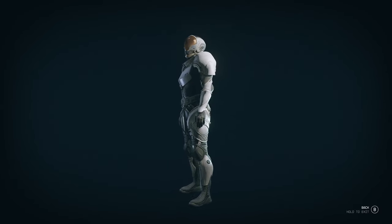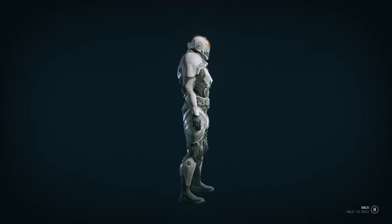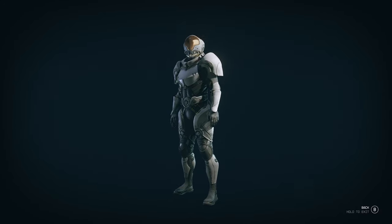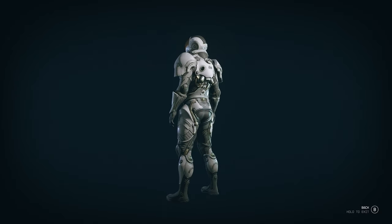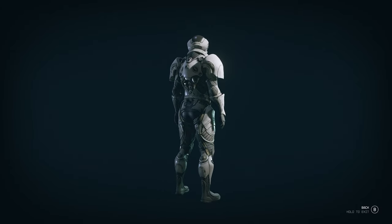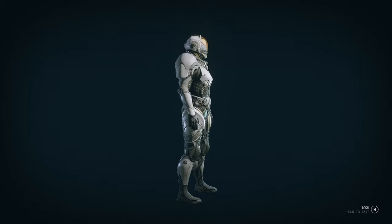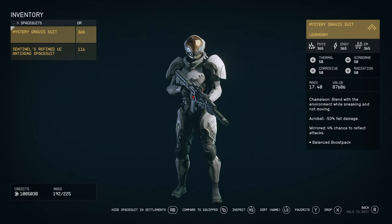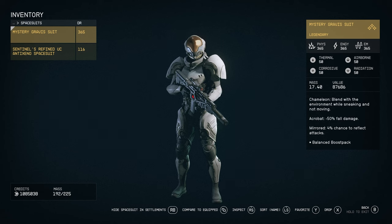I really like it — the two-tone white with silver or gray looks pretty good. It has a little bit of gold accent, just a little bit at the back. The helmet looks pretty good, though I'm not a big fan of how it looks from the back — there's a bit too much ear. And the shoulder pads I could do without, or maybe smaller ones.